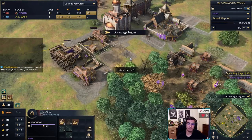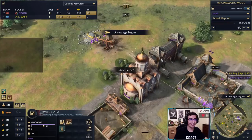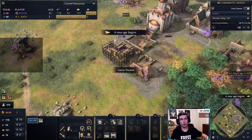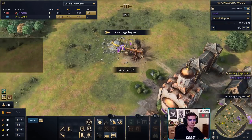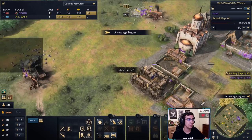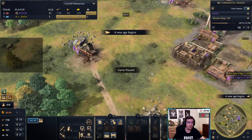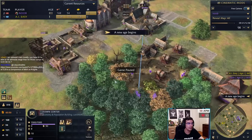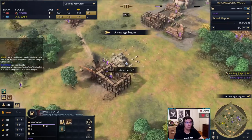Worker distribution in Castle Age: about 20 to 25 on food is good for this production level, 10 on gold, and about 10 on wood. If you want to go siege, rally one TC onto the wood line. If you're making pure knights, rally one TC onto gold and one onto food. If you're making spearmen-horsemen you don't need much gold — relics will provide most of what you need, and you can leave as few as three to five workers on gold.